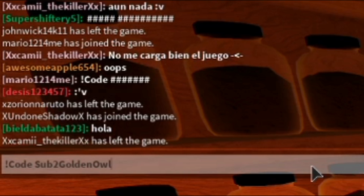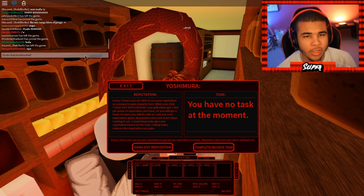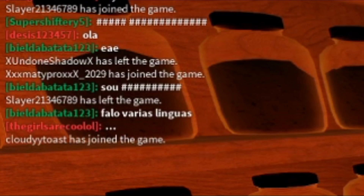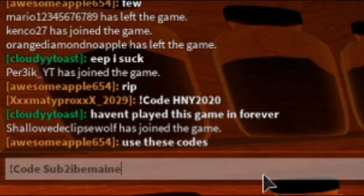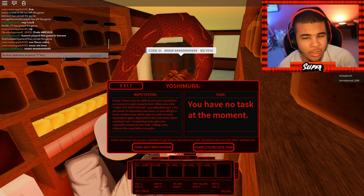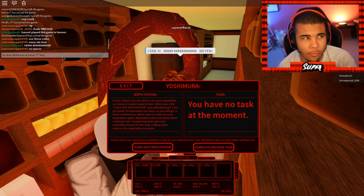Next code: exclamation point code, 'sub to GoldenOwl' — the G in Golden and the O in Owl are capitalized — and you'll be rewarded with 50k yen. Next: exclamation point code, 'sub to KMz' — capital K, capital M, lowercase z — another 50k yen. Next: exclamation point code, 'sub to ibmain', yet again another great YouTuber, rewarding you with 50k yen. Our balance is now 352k yen, so that's seven codes in.